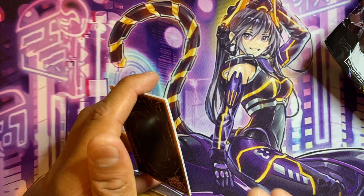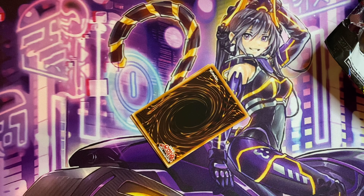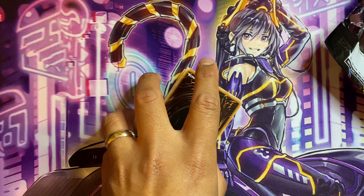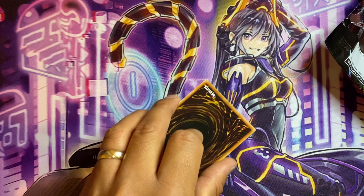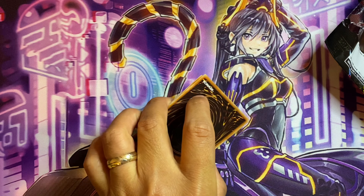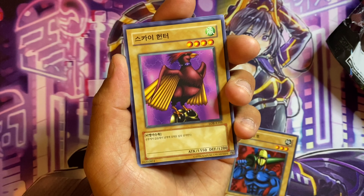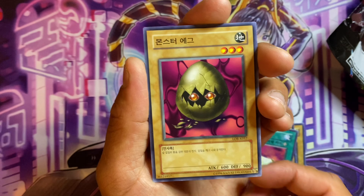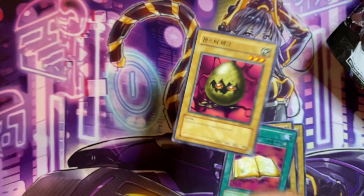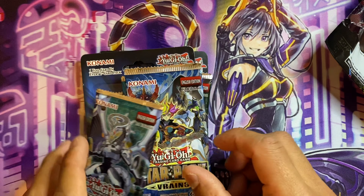Now the LOB pack — let's hope for a Blue-Eyes White Dragon. Let me know in the comments what packs you think I should buy and hunt. I can't afford first edition Blue-Eyes LOB packs since they're insane money, but it's fun to pick up random packs. Feel free to DM me on Instagram or vote in my polls. From the LOB pack we got something Night, Sheep Fusion, and a little egg card — I don't know the names of these old cards at all.